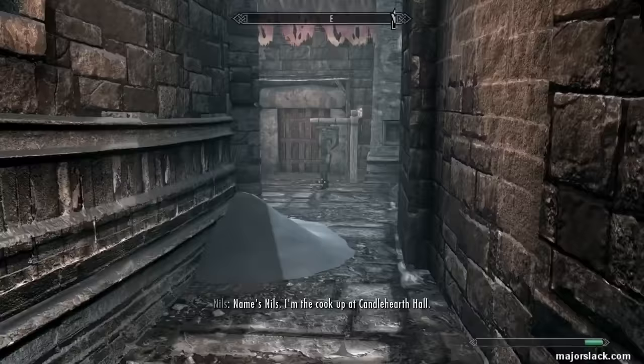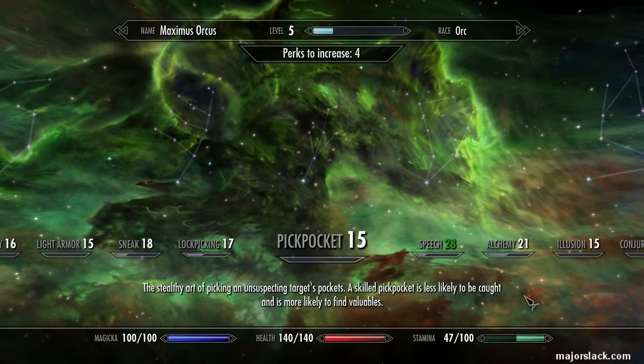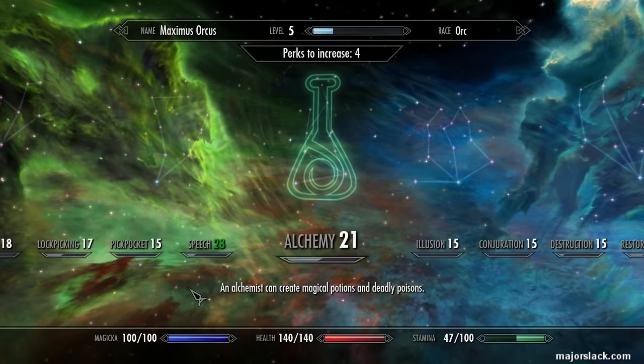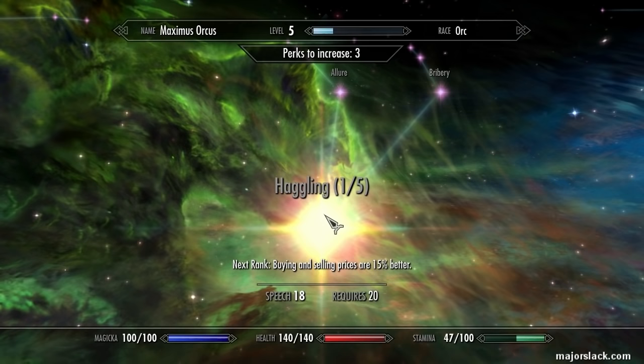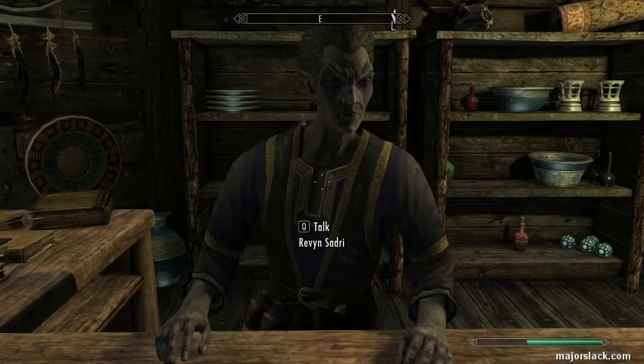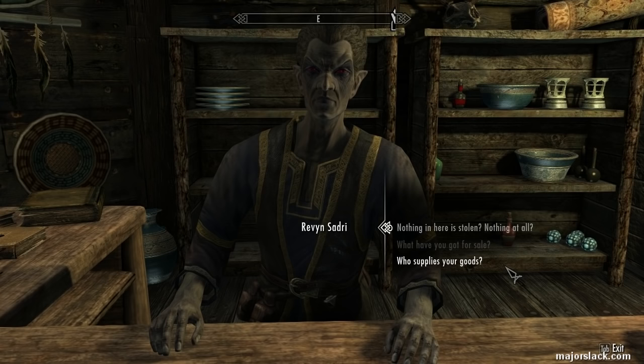Sadri is on the east side of Windhelm at Sadri's Used Wares right here. Let's just take a look at my skill tree — I have not spent any perks at all. What we're going to do is use potions to power level speech up to 50. The only perk point we're going to spend is one point in haggling. That's the only perk point you need to spend in order to do this tutorial. Sadri is a speech skill trainer. The only problem is he will only offer you his services as a speech skill trainer if you do him a favor.